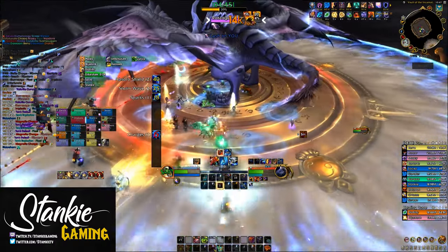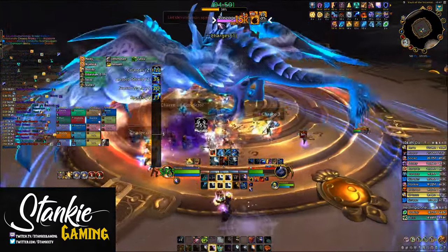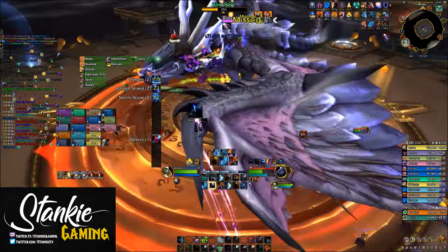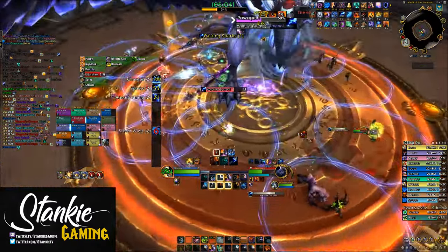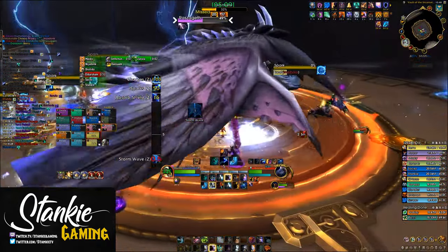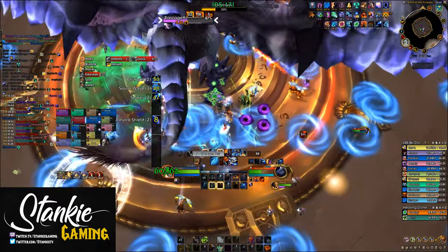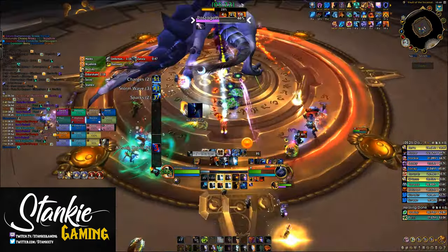For Eranog, most of the time you're hitting the boss with adds spawning every now and then. You might be able to Primordial Wave cleave Lightning Bolts on a lot of the add spawns, unless your co-DPSers are extremely paddy, as well as when the elemental spawns during the intermission. Frost Shock will hit all adds as well, so we have plenty of on-demand burst AoE for this fight. Same thing for Sennarth — you won't be able to fully pad on the little spiders, but you'll have cleaving Frost Shocks for them and Primordial Wave for the big spider, and possibly small spiders if you manage to spread Flameshock to them.